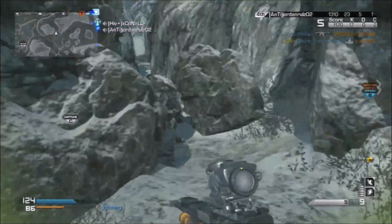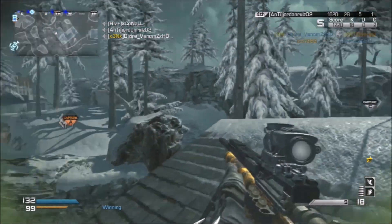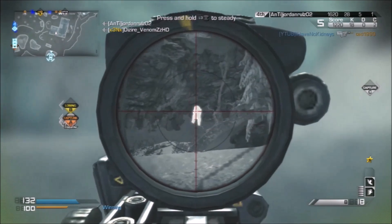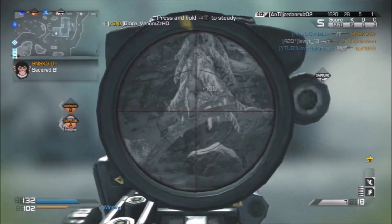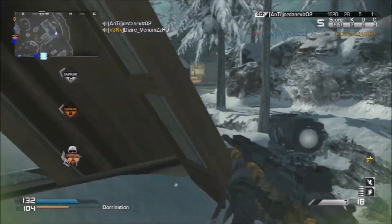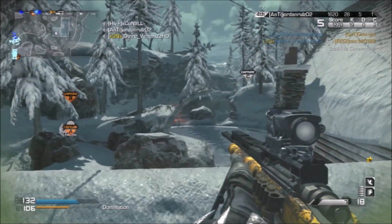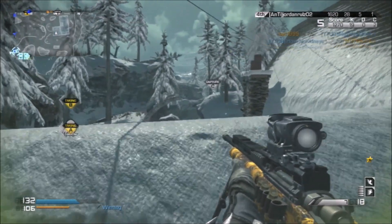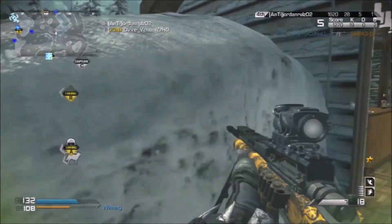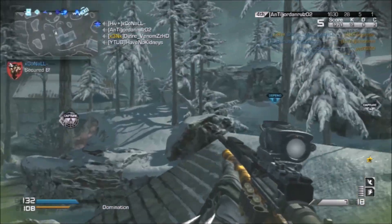Lewis actually gets a really lucky kill right there — he gets a knife on a person that had a couple of hitmarkers on him right in front of him. I think his panic knife just came out a bit there. Well, everyone has a bit of a panic knife in them, especially when you're on a high killstreak like that. I think your reactions just go incredibly fast — you're just so aware of everything around you, and you kind of go quiet and focus on getting kills and not talking as much.